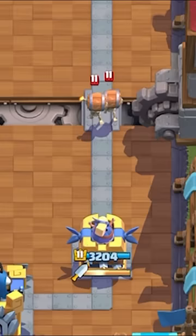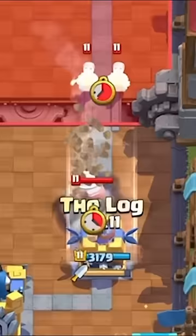Obviously, the Dagger Duchess can fully counter Wall Breakers, but if they pair it with a Drill, wait for the Drill to go down to half health. Perfectly time your Log and you can fully counter everything.